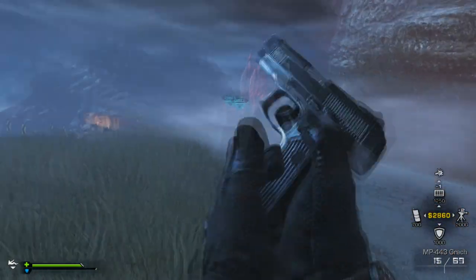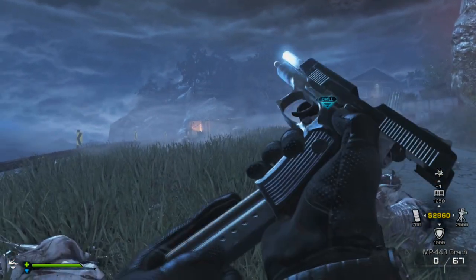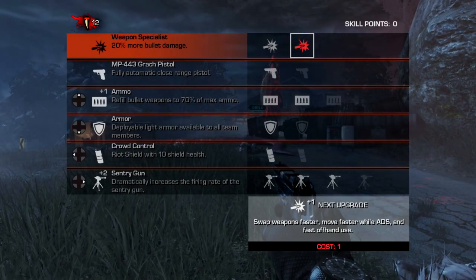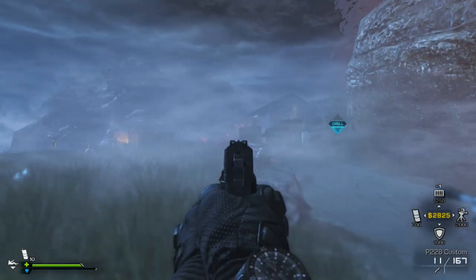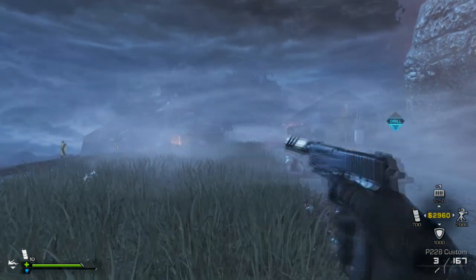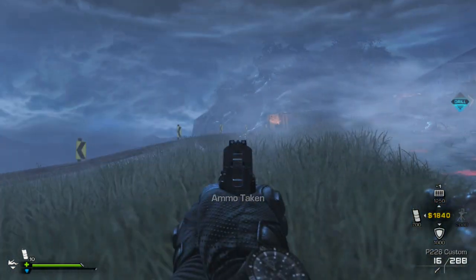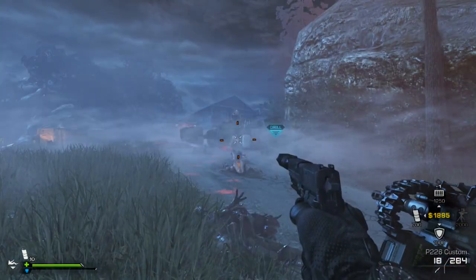To recap, all you have to do is put it on casual, put it on Point of Contact with the loadout of the sentry gun, the normal ammo, and the weapon specialist perk. Then destroy the first three hives — at those points put three upgrades on the sentry, one on the ammo, and one on the weapon specialist. After killing those three hives, just sit back here in the spawn with your sentry gun and continually kill aliens until you get enough teeth for whatever you want. You can just leave the game — you do not have to finish, and you do not get a tooth for completing it on casual.